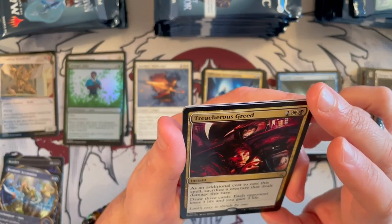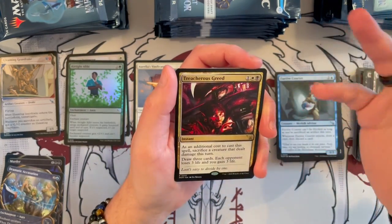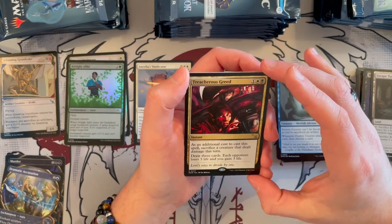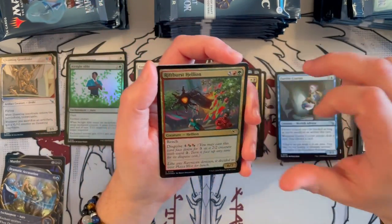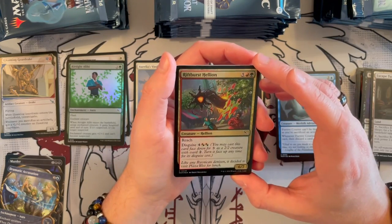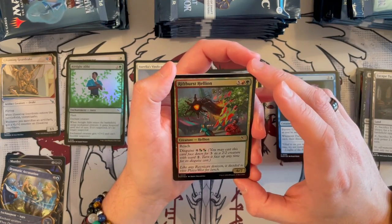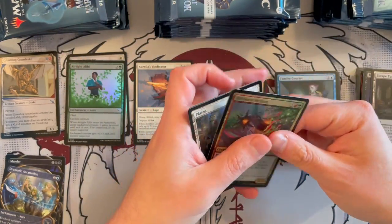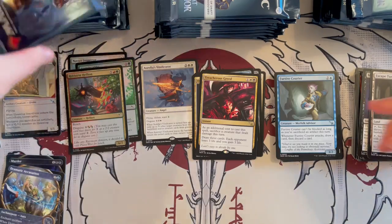Treasure's Greed — the illustration is really creepy, I'm just mesmerized by the arm. As an additional cost, sacrifice a creature that dealt damage this turn. Draw three cards, each opponent loses 3 life, you gain 3 life. I don't think it's a limited card — it could be decent in Commander for sure. Rift Burst Hellion — it is a 6/7 that costs 7 with Gruul in the cost. You can disguise it for 6 with either of the Gruul double pips, and it has Reach. Could be a good endgame finisher. And that's foil — not bad, not bad. So far I like the expansion a lot, I love the theme.